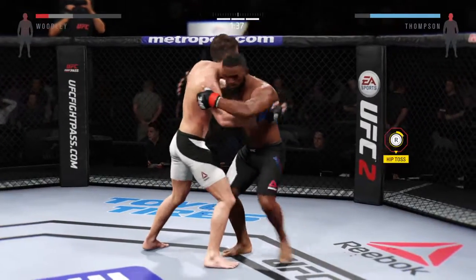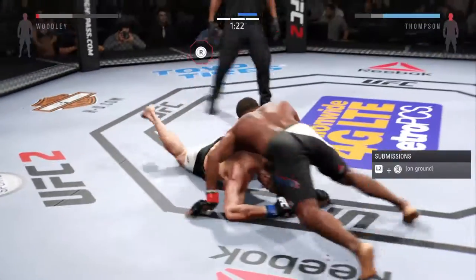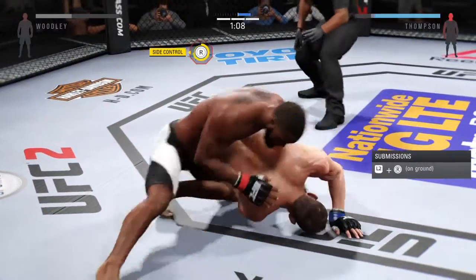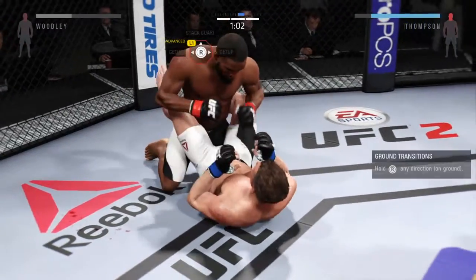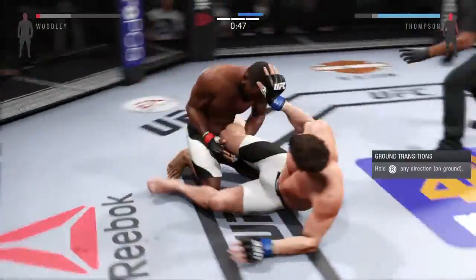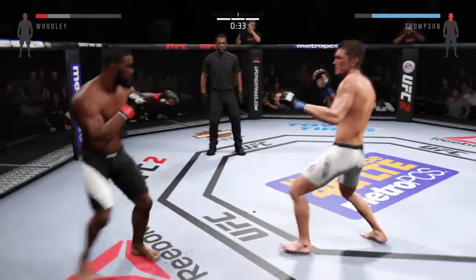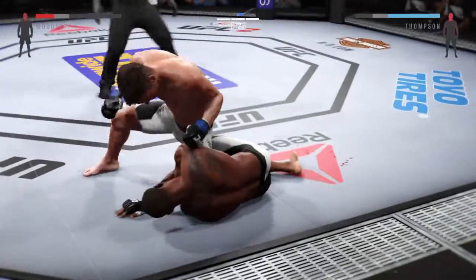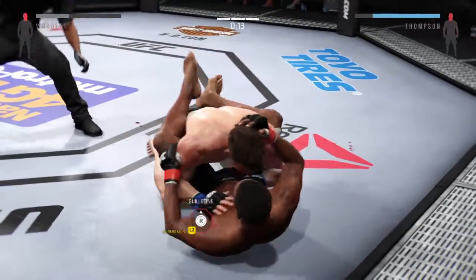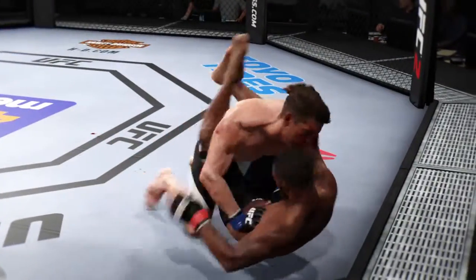Hard shot from the clinch. Nice takedown. He's looking to take the back. Both of his eyes are looking pretty swollen now. Excellent posture here. Great work from the bottom. Thompson gets back up again. Big right hand. Huge right hand. Now he's in full guard. He's got a guillotine. He's out of the guillotine. They go the distance.